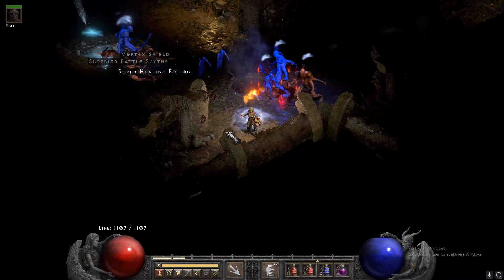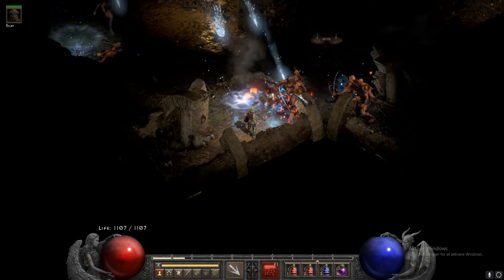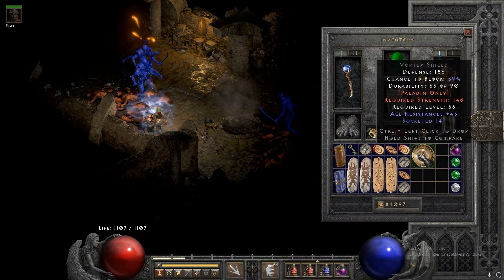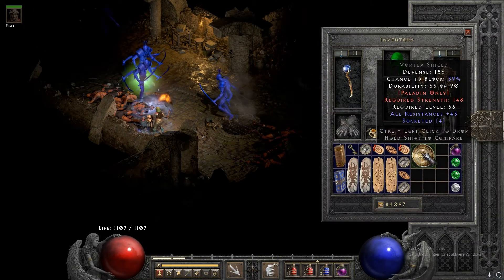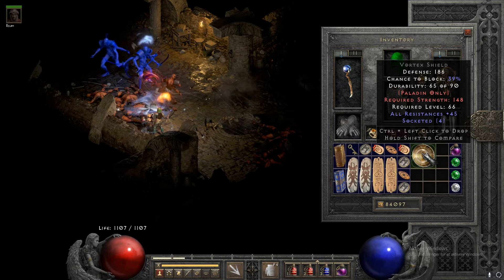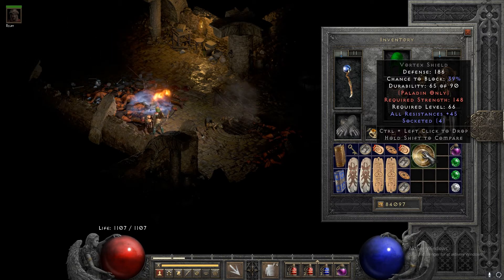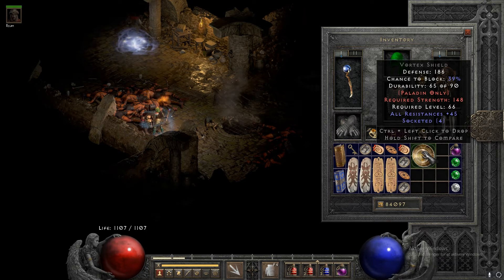The second item is a socketed paladin shield and it is a Vortex Shield — really cool. It's all resistances 45 and 4 sockets, so I can make a Spirit in this one and hopefully make a good roll. I know the strength requirement is pretty high, but if you have the Enigma, Torch, and Annihilus and stuff like that, you should be able to get that amount of strength.